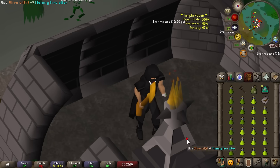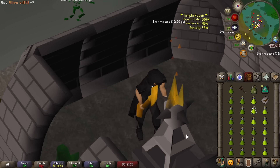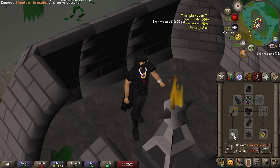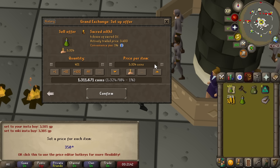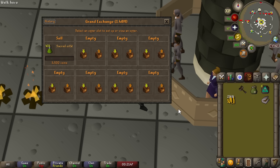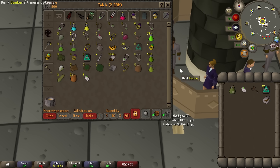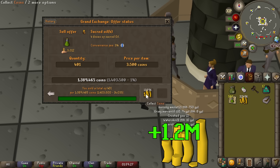Looking through available money makers, creating sacred oil is 1.3 mil per hour, which is insanely good for how easy it is — literally competing with my best consistent money makers. We started with 400 sacred oil selling for 3.5k each, bringing us 1.4 mil minus supply costs. After another hour and a half we ended up with 587 sacred oil. They're still selling for 3.5k each, so no worries there.